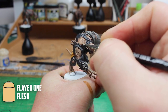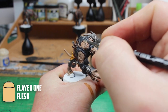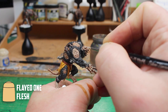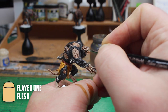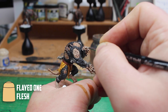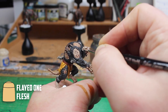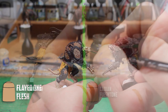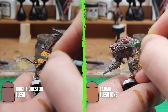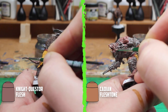Now it came to the tricky part of highlighting the skin. I nervously started off with Fledon Flesh on the first Rat Ogre, picking out little parts like bumps and lines on the hands, and they were turning out pretty good. But then I tried the face and it seemed like there was just too much contrast and it wasn't working too well — I'll leave it for now and come back to it later. I kept the highlights a bit more subtle on the next two Rat Ogres, with Cadian Fleshtone over the Bugman's Glow and Kislev Flesh over the Catechin Flesh.